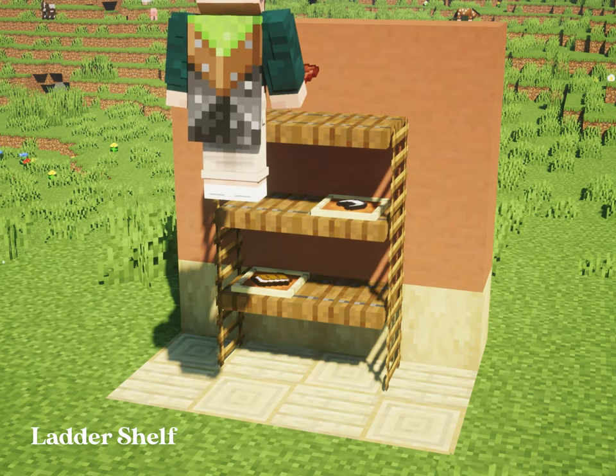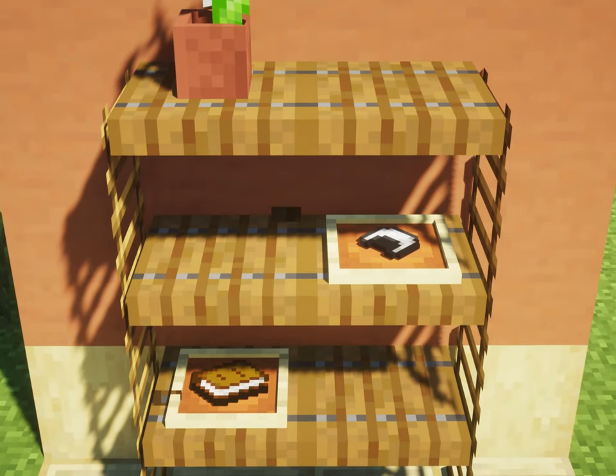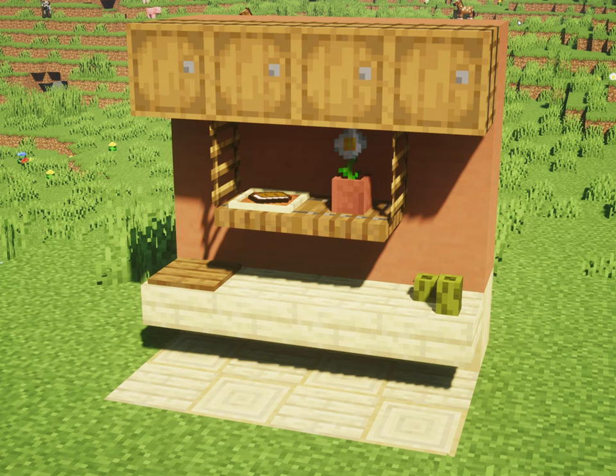Similarly, you can make a ladder shelf by adding one or two layers on top and still be able to place item frames in between them. Or, do the opposite and make a hanging ladder shelf. There's just a lot you can do with them.